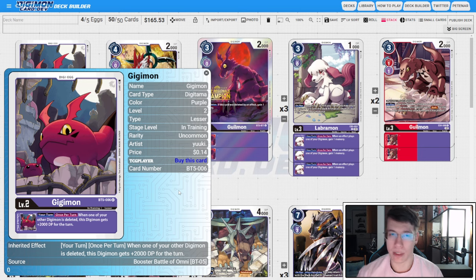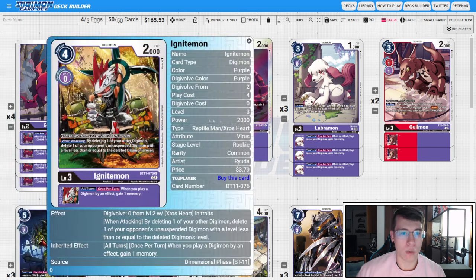For our rookies, we're on four copies of the BT11 Ignitemon. We really care about this inheritable that says: all turns, once per turn, when you play a Digimon by an effect, gain one memory. We're going to lean into BT5 Chaos Galamon's ability to play us back a rookie when one of our Digimon is deleted on our turn, so being able to replay the rookies and net memory off of it ensures we have memories for late game plays.